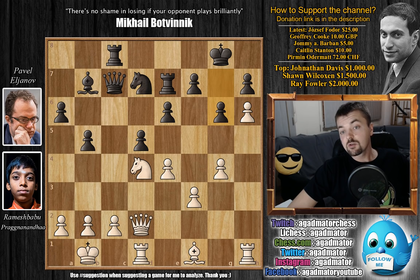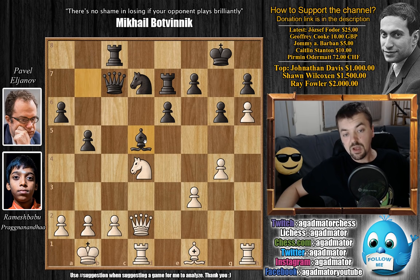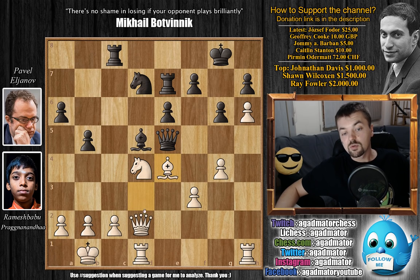Pragnananda plays h6, and now g6 — closing up the position on the king side. It's interesting how to continue this attack as white, because if you can't continue attacking, it's black who's going to start attacking you on the queen side. Bishop to d3 — definitely a move white should consider, giving further protection to the c2 pawn. White plays e captures on d5, we have bishop captures on d5, and only now the bishop to d3. Then queen to e5, attacking Pragnananda's knight on d4, and now comes bishop to e4.